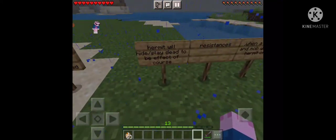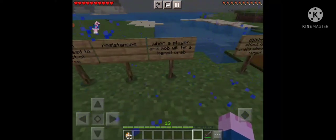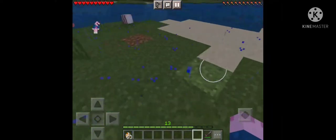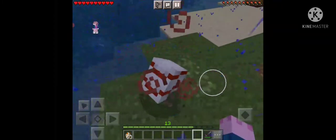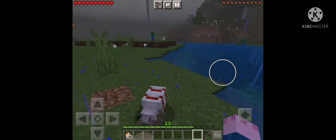Hermit Crab will play dead and gain resistances when a player or mob hits it. After you hit a Hermit Crab, it has that effect, and after that you can hear the sound of the Hermit Crab — it sounds like a silverfish.